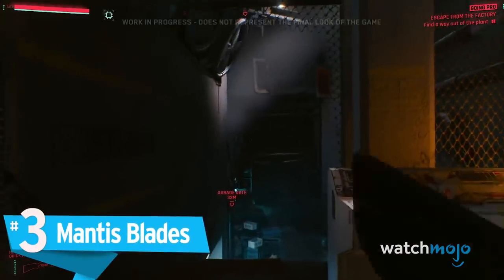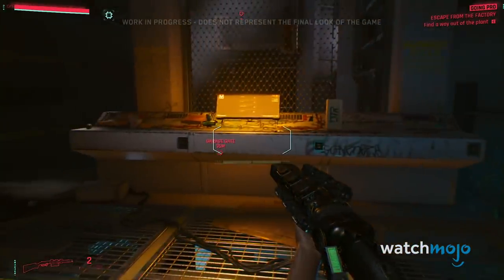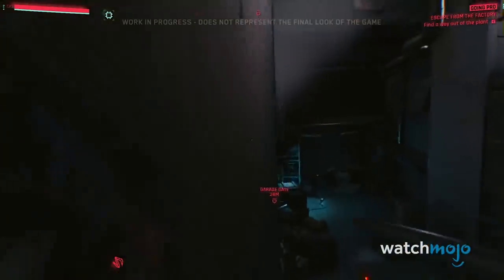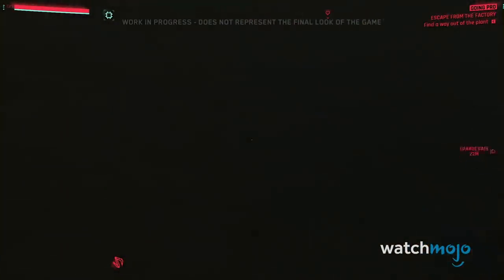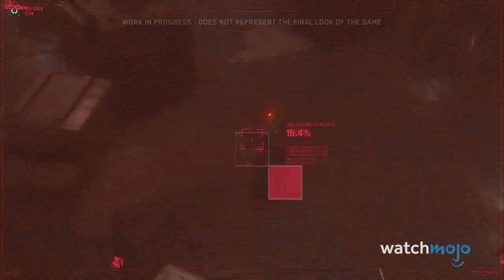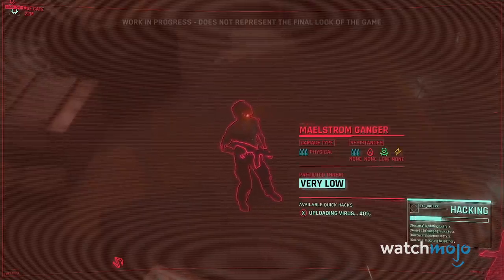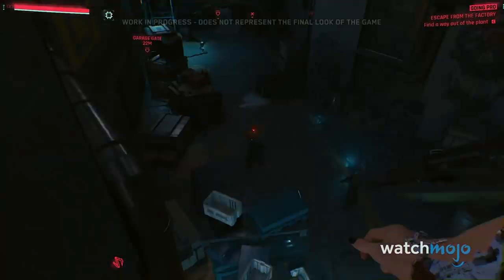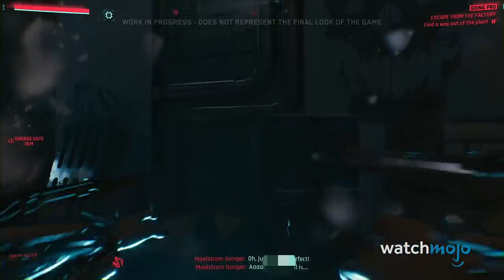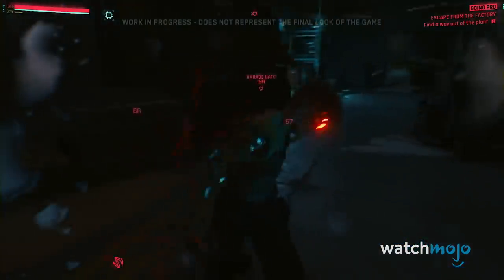Number 3: Mantis Blades. Given that this was just one quick preview of a high-level upgrade in a work in progress, we're dying to see what other cybernetic melee mods will be available in the final release. Equipping yourself with two enormous metal blades, which allow you to attach to and climb metal walls, is a hugely inventive way to mix up the gameplay. Stealthily crawling through the environment, quick-hacking your enemies, and then jumping to take them down is like a first-person version of the Batman Arkham games, only with lethal and satisfyingly brutal takedowns.